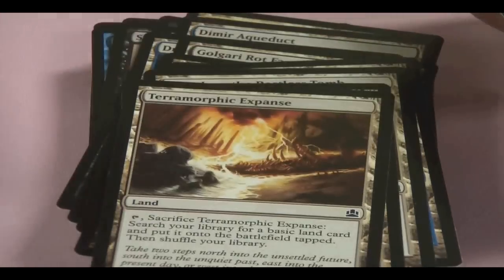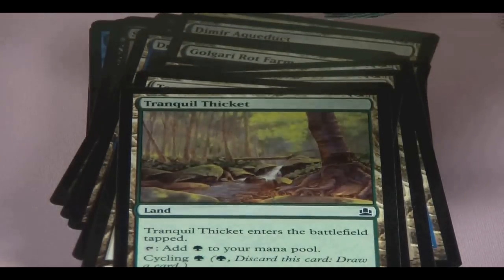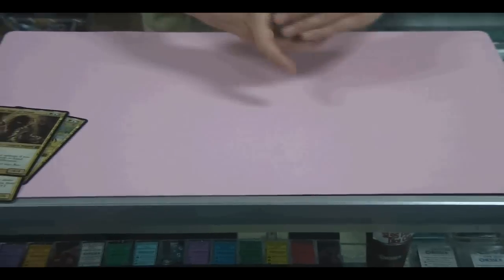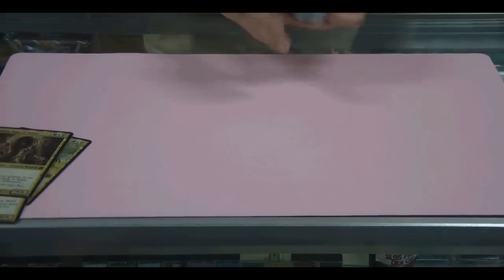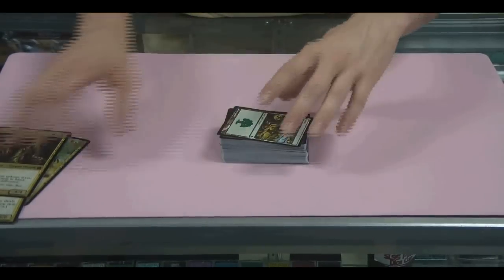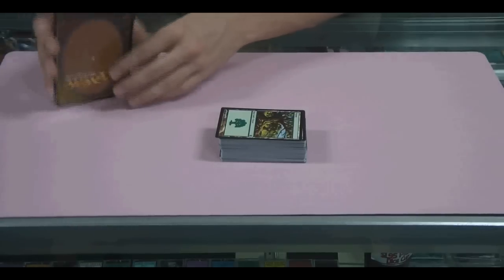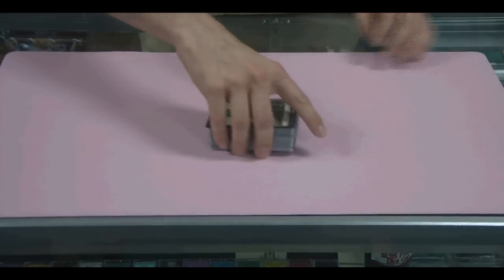Dimir Aqueduct, Dreadship Reef, Golgari Rot Farm, Jwar Isle Refuge, Lonely Sandbar, Ruptured Spire, Simic Growth Chamber, Esophagus, Temple of the False God, Terramorphic Expanse, Forest, Islands, and Swamps. This is the second deck — Devour for Power. A lot of good cards in there, a lot of rares, so pick it up on the site when you get a chance and we'll go to the next one.